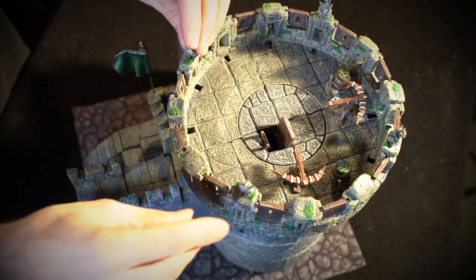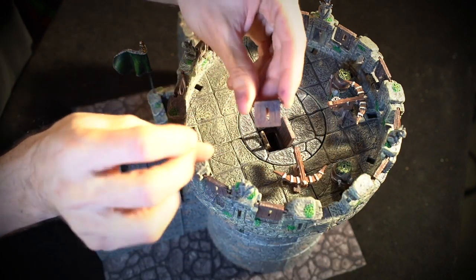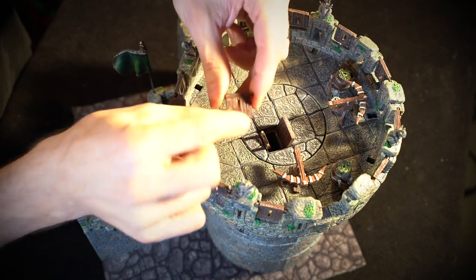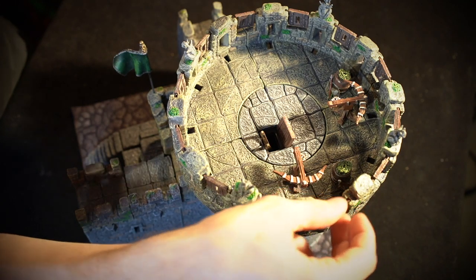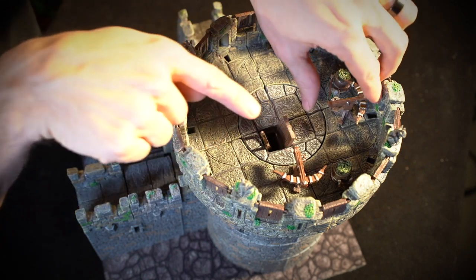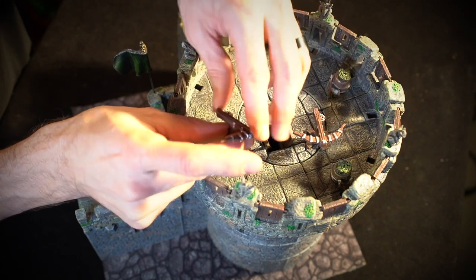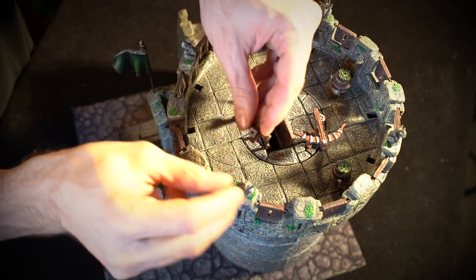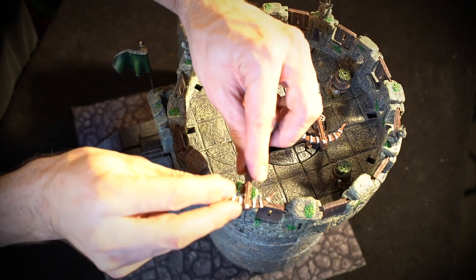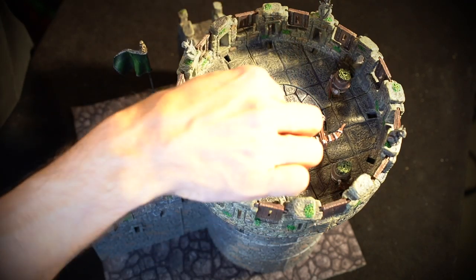You can swap those gargoyles out and put any pole accessories in those holes. We've got these swinging wooden shutters with iron bands on the back to reinforce them — you can swap these out with our oil cauldrons or any of our hanging battlement accessories. We've also got two arbalists, big giant crossbows that are rotating, on pole accessories, so you can swap them interchangeably with the gargoyles on the battlements of your castle.